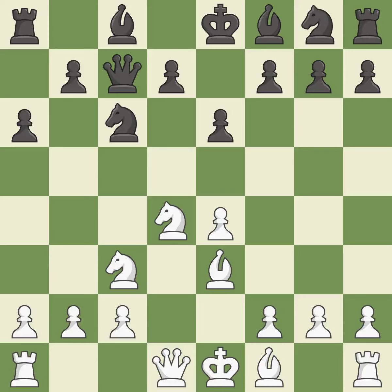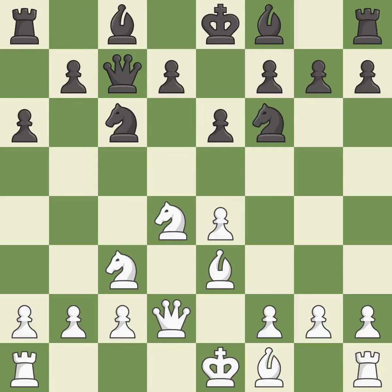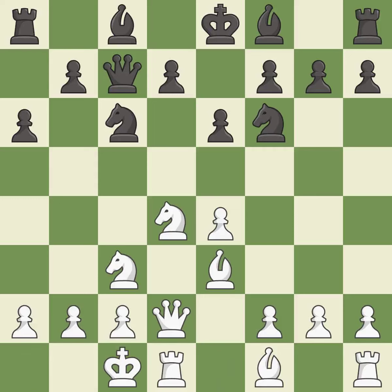a6 prepares the b5 pawn push and stops the white pieces from coming to b5. Qd2 develops the queen, supports the bishop on e3, and prepares queenside castling. Nf6 develops the knight toward the center, attacks the e4 pawn, and controls the d5 square. Castling gets the king to a safer square, out of the center of the board, while also developing a rook.